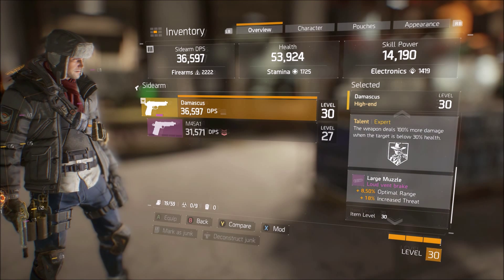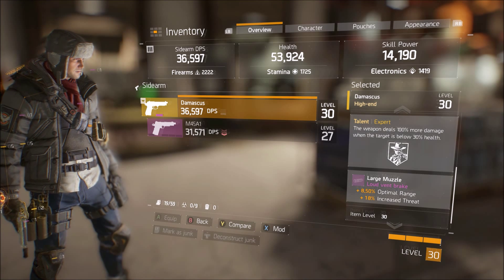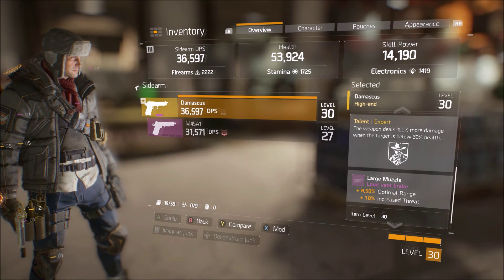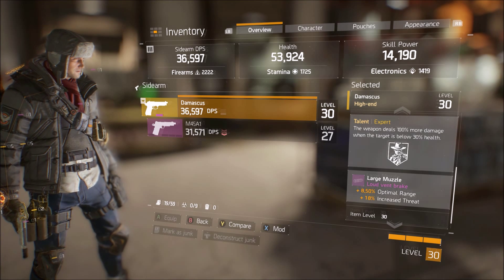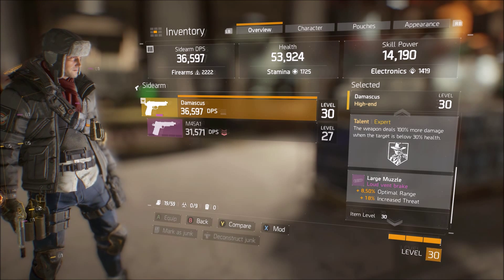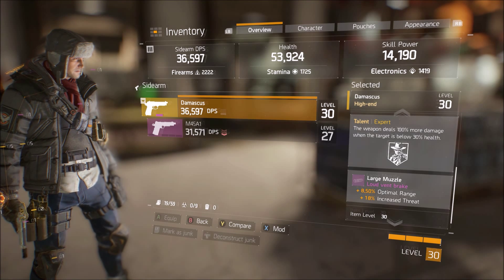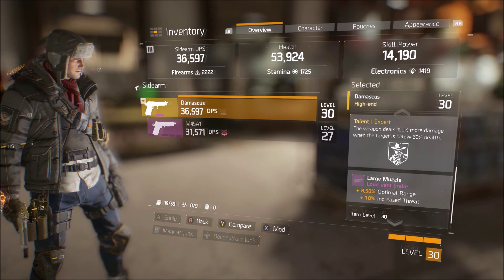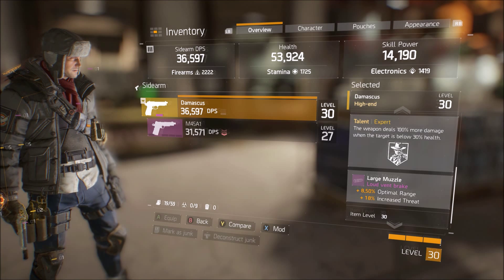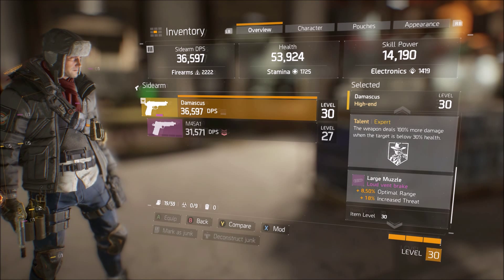The last talent is Expert — this weapon deals 100% more damage when the target is below 30% health. This could be useful for elite or named enemies you find throughout the Dark Zone or other high-level missions within The Division, doing twice as much damage when they're below 30% health. They'll be below 30% health for a good amount of time, so this might be useful for elites or named enemies. But for regular enemies, honestly they don't stay below 30% health long before they're killed.